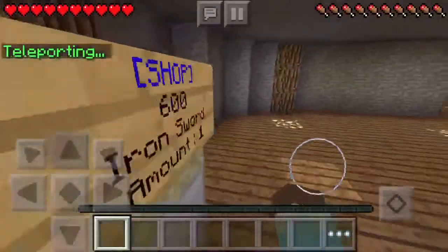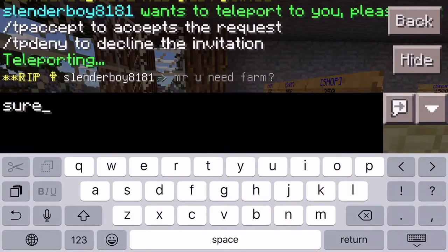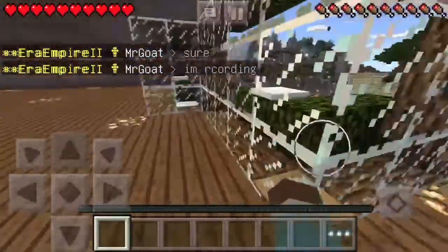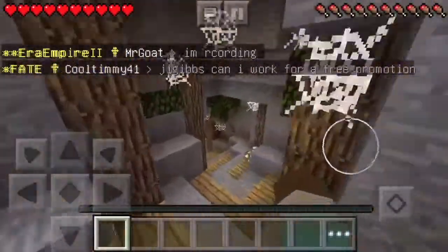We also have iron and diamond gear. Let me head back — I think there's a farming shop with wheat seeds and melon seeds somewhere.